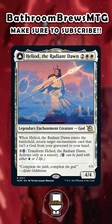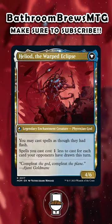Pay 3 and 1 Phyrexian Blue to transform Heliod of Radiant Dawn into Heliod the Warp's Eclipse. This is a 4/6 Phyrexian god that says you may cast spells as if they had flash, and spells you cast cost 1 less to cast for each card your opponents have drawn this turn.